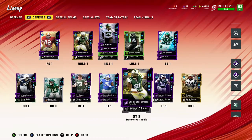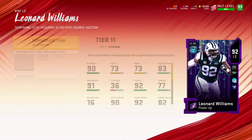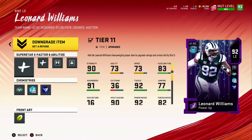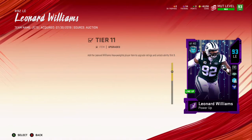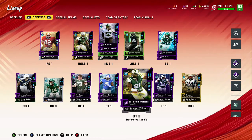Our D-line is stacked, and as soon as everyone gets another upgrade it'll be even better. Once Leonard gets his upgrade he'll probably go up to a 96 or 97. My D-line will be completely stacked once we get Sheldon Richardson's upgrade too.